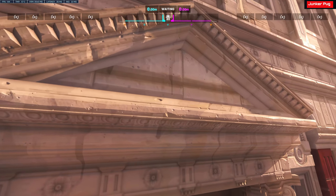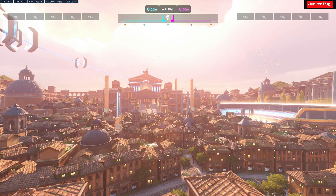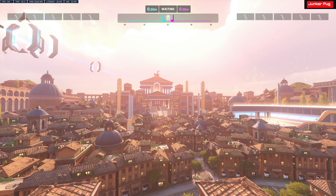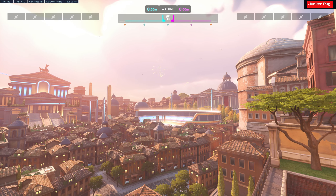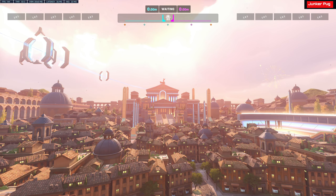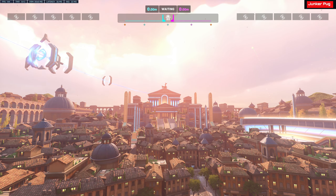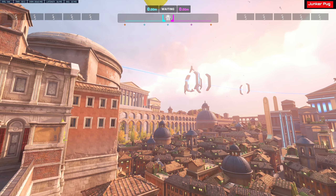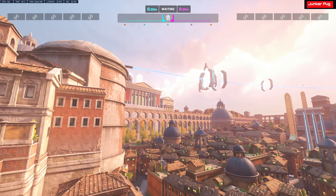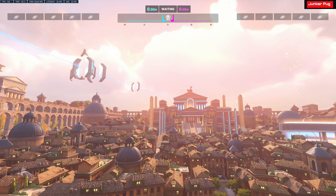A lot of small details, like even on the stone here, which is pretty nice. Here's another view of the skybox. Got an arena over there, I guess for horse racing. Got the big... would you call that a castle? Monument? A temple — that's the word I was looking for, a temple. Got some hover trains going super fast.